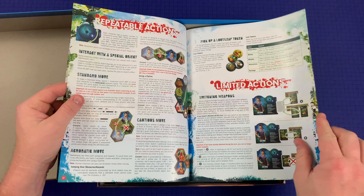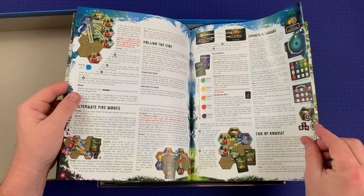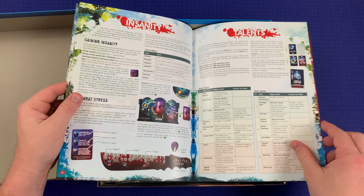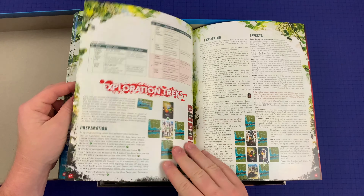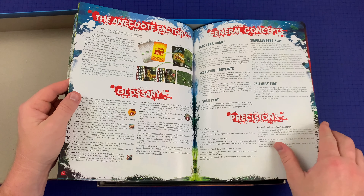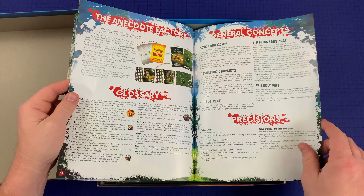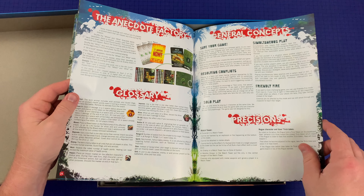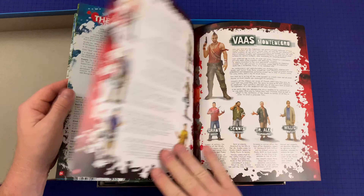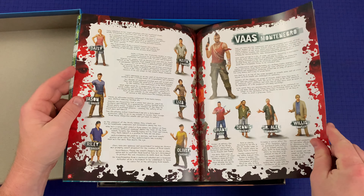For the game: repeatable actions, limited actions, unique actions, combat, managing enemies, insanity, talents, exploration treks, the anecdote factory. Some mission briefings will instruct you to prepare a random event that can happen anytime during the mission — that's interesting. Then we get into glossary, general concepts, and precisions. Looks like pages 8 to 25 is the main chunk of the rules.